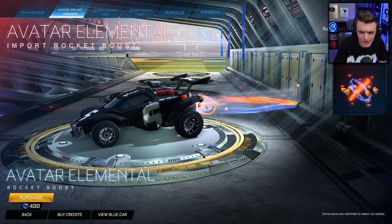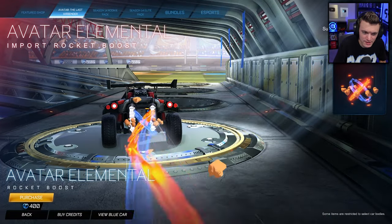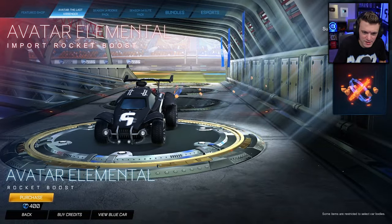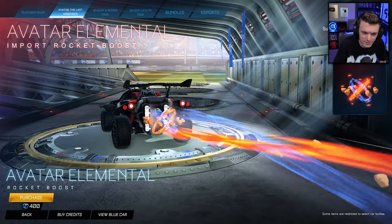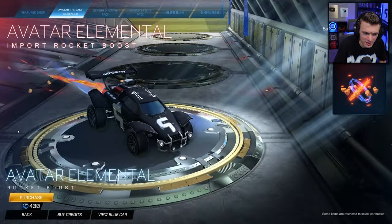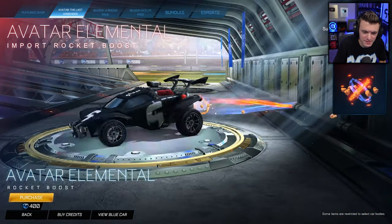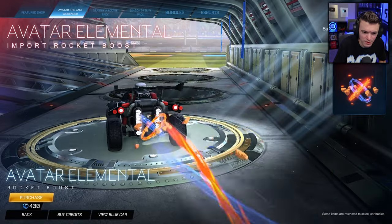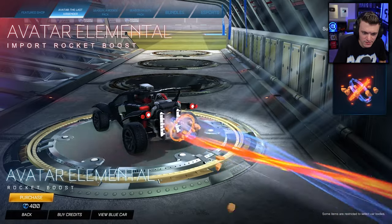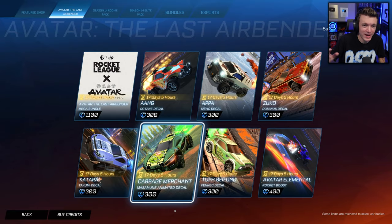Then we have the Avatar Elemental rocket boost. They could have done a little better with this in my opinion, but it does have all four elements — the earth with rock spinning around, the fire, the water, and the air with wind blowing. It's just a little anticlimactic, but the sound isn't too annoying, which I like because that's my biggest pet peeve with new boosts.